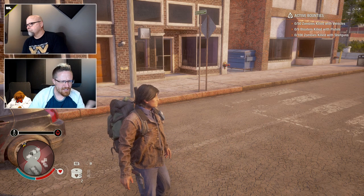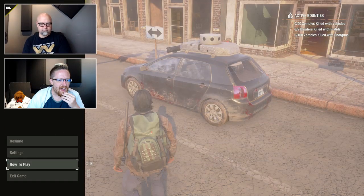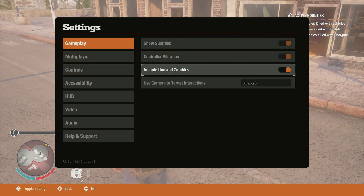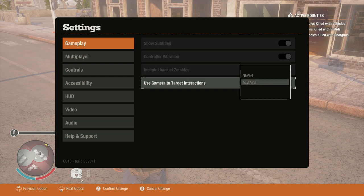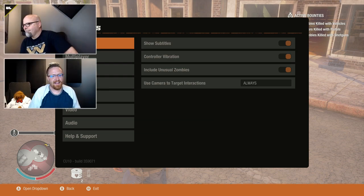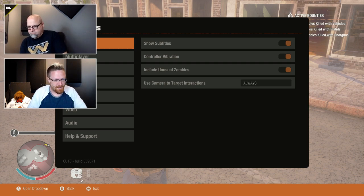There's a new option in the settings menu under gameplay: 'Use camera to target interactions.' Right now it's set to always. You can set it to never if you want to go back to the way it was before — it's right there in the settings menu. By default we're changing it, but if you prefer the old method, you're free to revert.